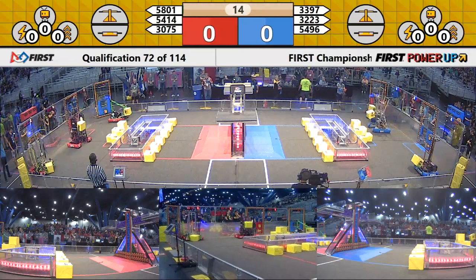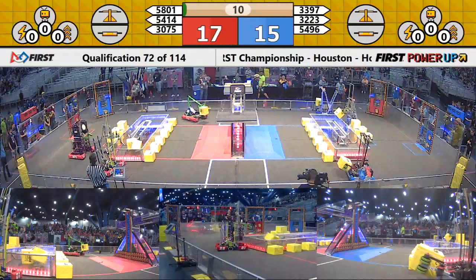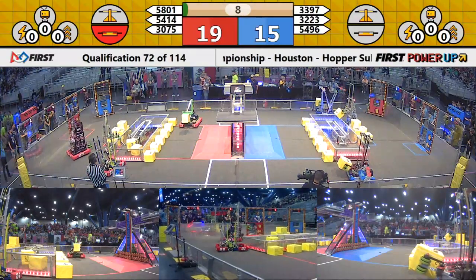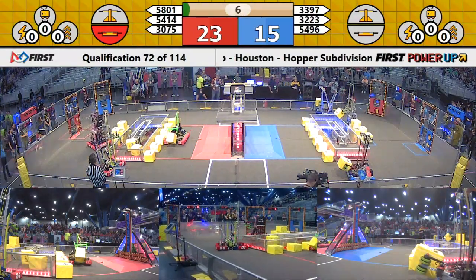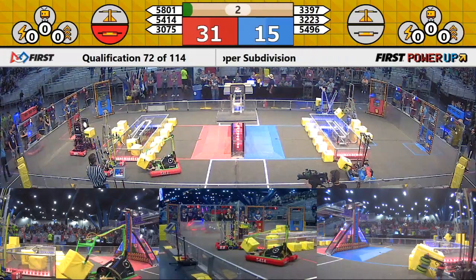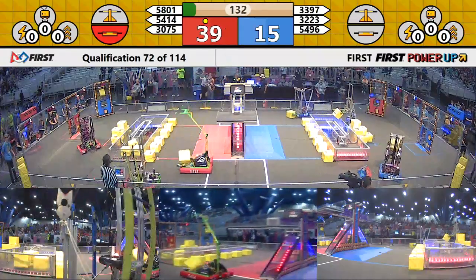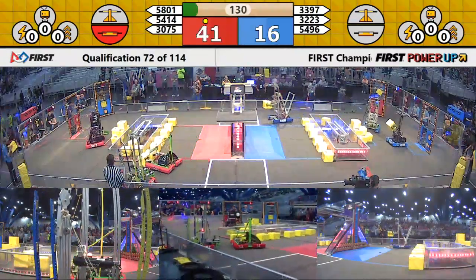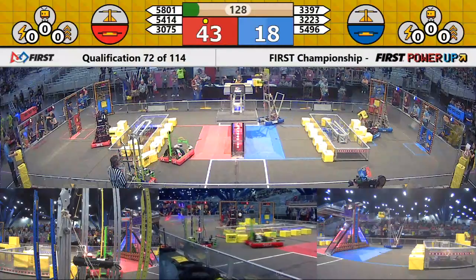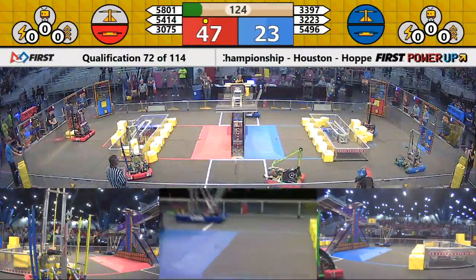All right, here we go, match number 72 underway, everybody moving in autonomous. The Red Alliance grabbing control of the switch. Blue unable to release that cube, so they don't get the switch, but Red is going to get a ranking point at the end of this match, win, lose, or draw. We go into teleoperator mode, advantage Red here at the beginning of the match.